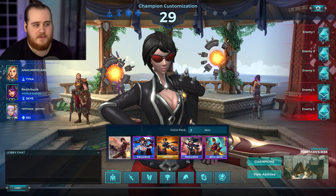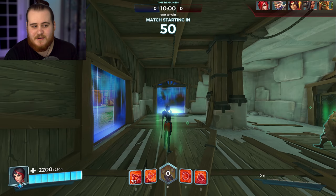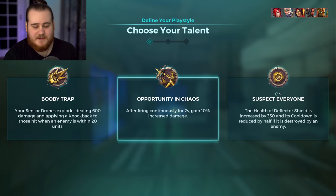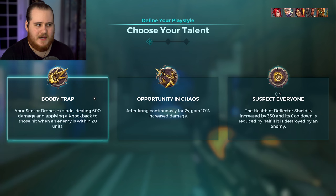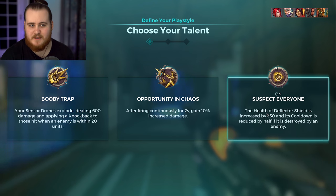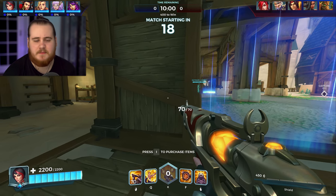For game one on Foreman's Rise we've got Tyra, Sky, a Rey, and then a Nando on our team. It is about 4am and I'm recording this, so I might be expected to carry — but that's fine because we are on Vivian. I'm going to go for Booby Trap here because of the map, and then the reveal setup.